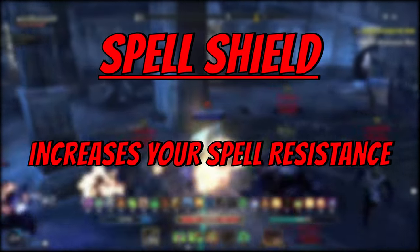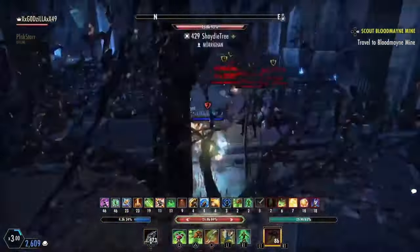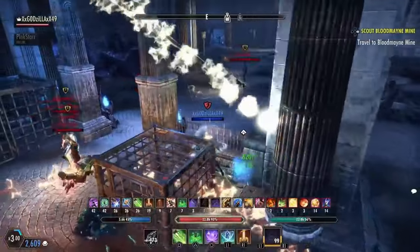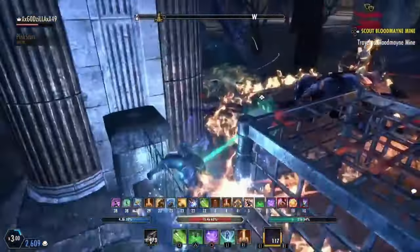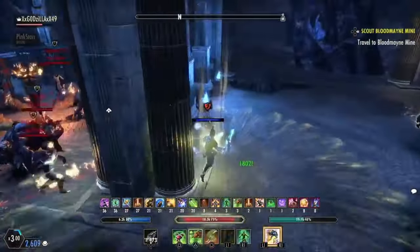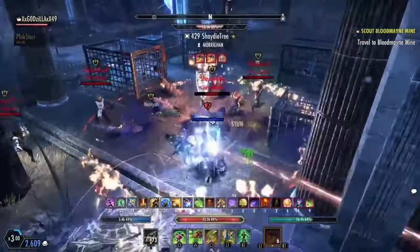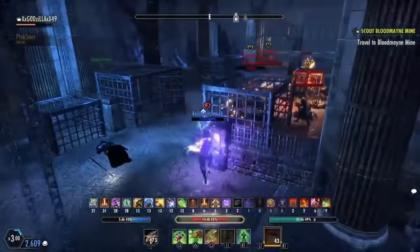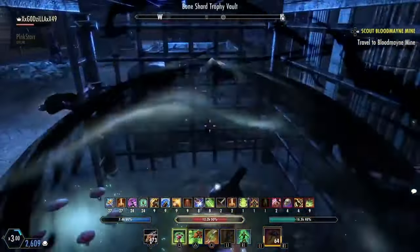Next, we have spell shield. This CP spec isn't very important as most classes get free spell resistance anyway. Besides, focusing on just one type of damage doesn't help in PvP — you need a broad amount of damage reduction. That's why you don't focus too much into physical and spell resistance as you do into ironclad or a broad amount of damage reduction. Spell resistance mitigates spell damage that may be fire, ice, shock, or magic damage.